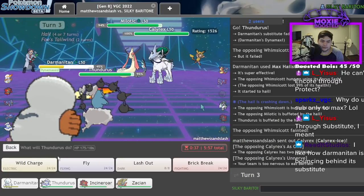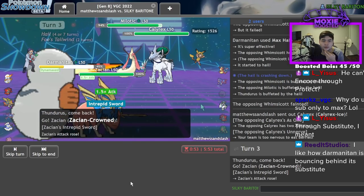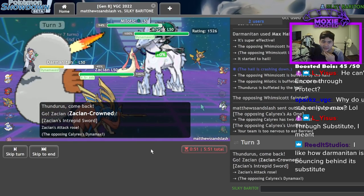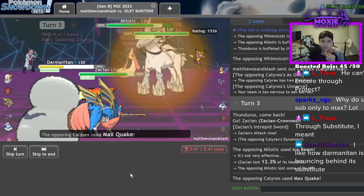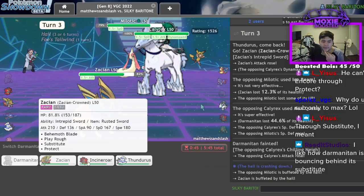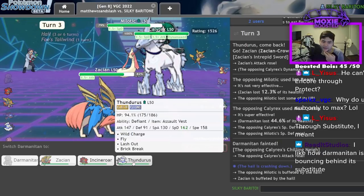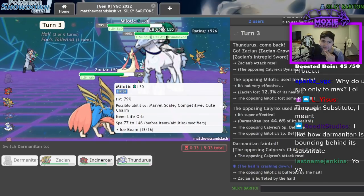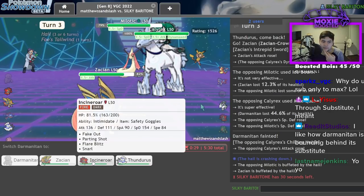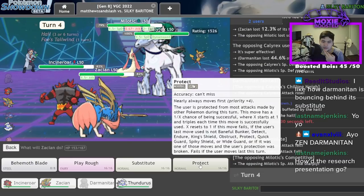Let me Flare you — I'll go Zacian. Pretty sure I lose my guy here to a Max Quake. Yep, but it's fine — I can Protect this turn. Probably gonna end up losing my Thundurus because I don't want to give a boost to that Milotic yet. No — I give the boost to the Milotic unfortunately, and I Protect here.